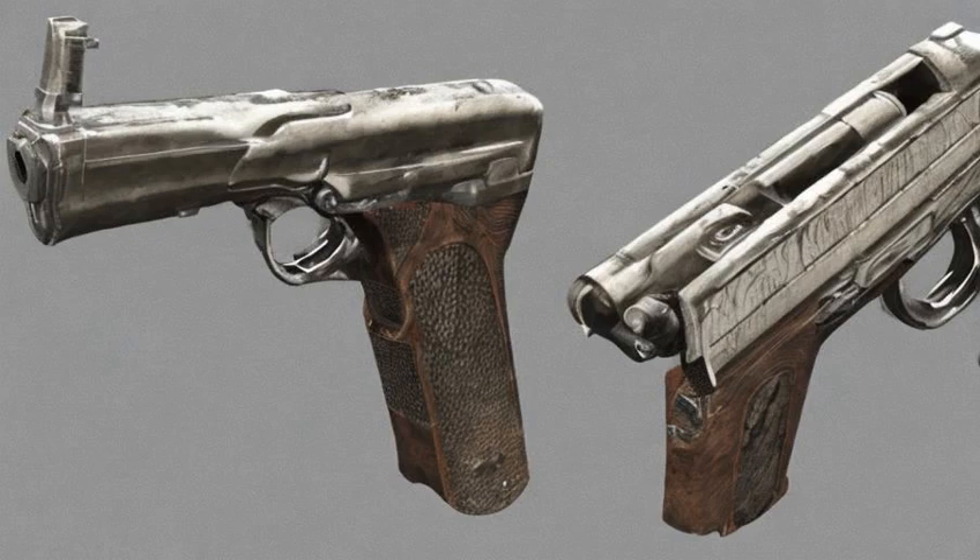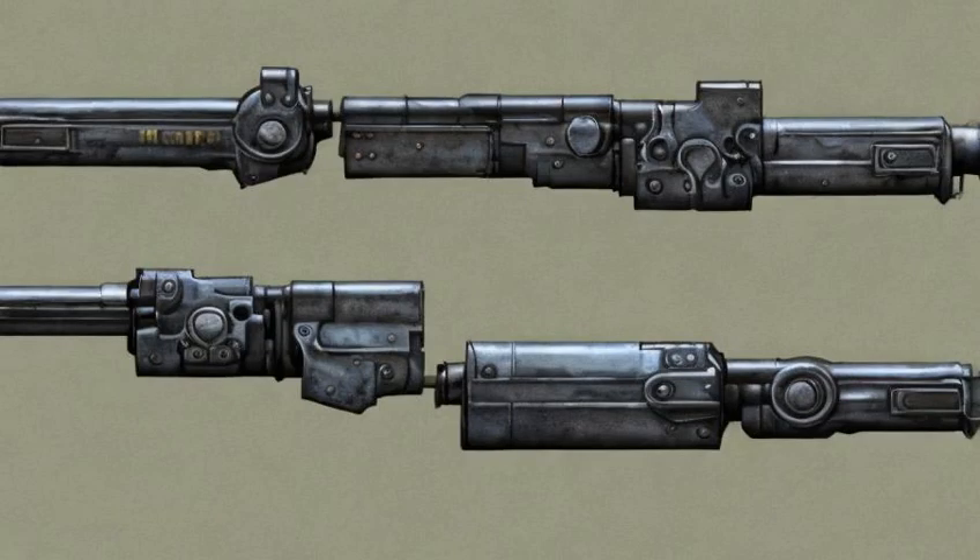The .45 Auto is an effective pistol cartridge for use against soft, unarmored targets. It combines accuracy and good stopping power, with low visibility and moderate recoil.